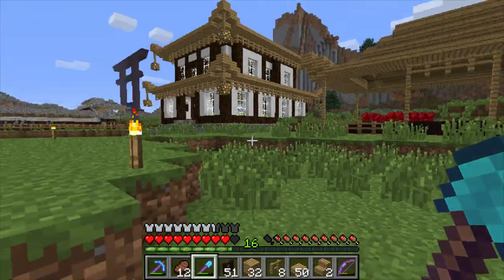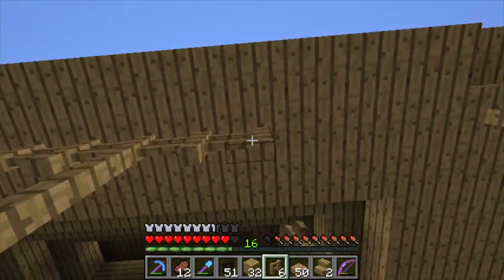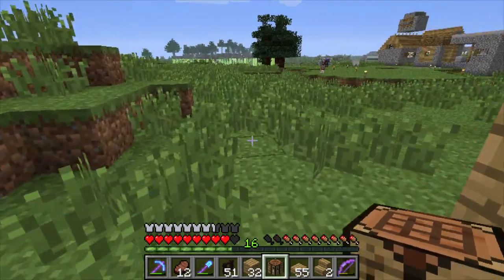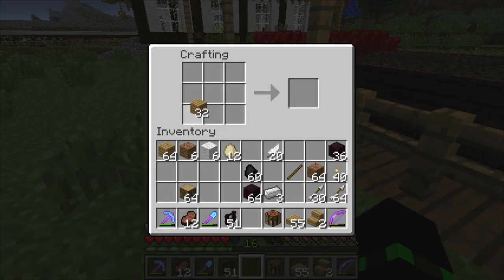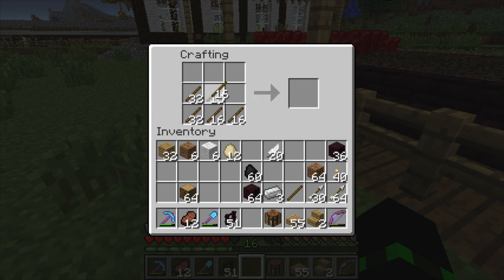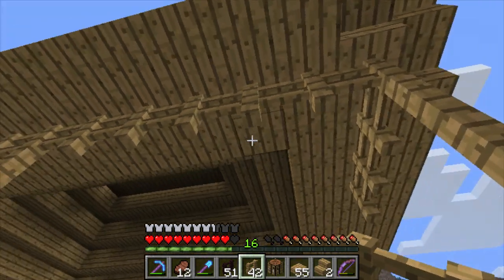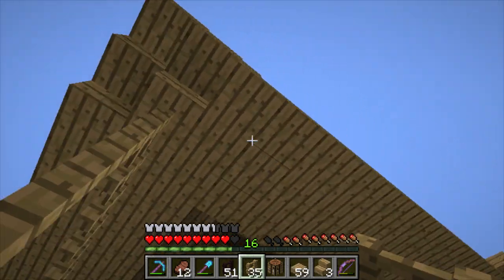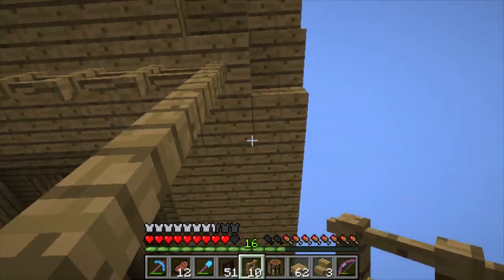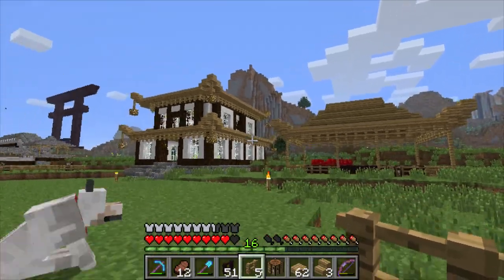We are done with the corners and this is how it's looking - not bad at all, but a little bland right here. So I'm going to layer this with fence gates all the way around. We're going to need some sticks, then combine those into fence gates. Now we have 42. Just going to go around the edge here and fill it in. That experience was from a spider that tried to get me but couldn't. A lot better - I like that a lot more. It ties in with that other building.